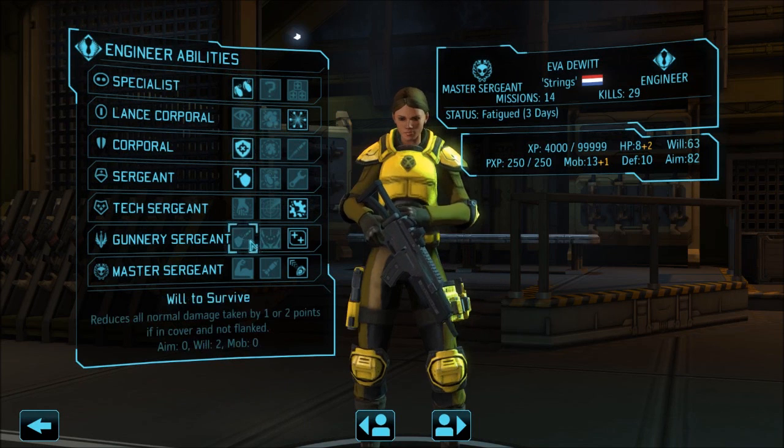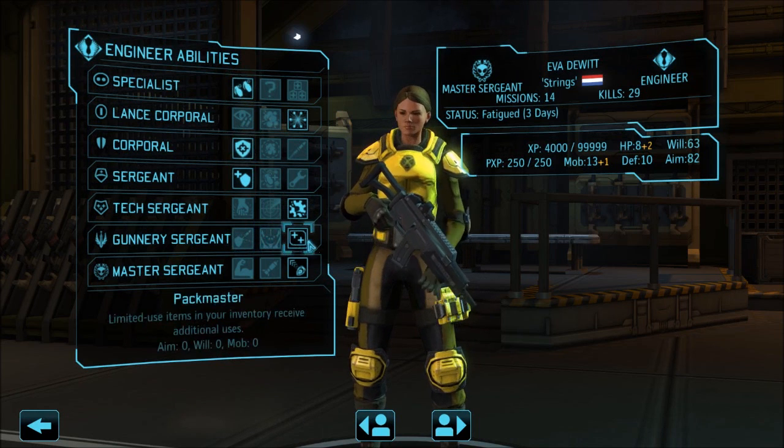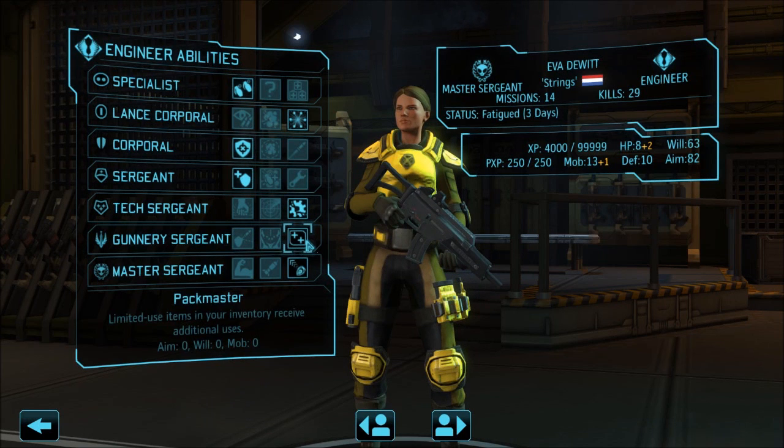Will to survive gives one or two less damage in cover, ranger gives plus one damage, or pack master — you have to go with pack master if you are concentrating on grenades. It brings you up to three grenades in each slot with the grenadier perk. Pack master gives plus one on anything you carry that is limited use, so technically you could take six frag grenades, noting that anti-personnel grenades do not damage the environment.